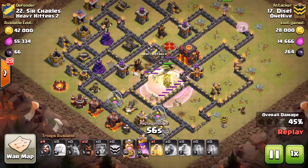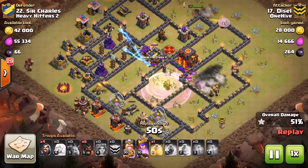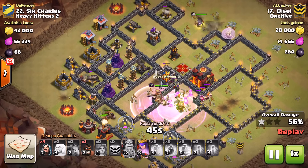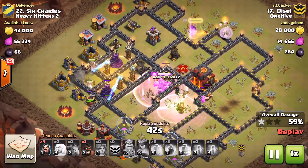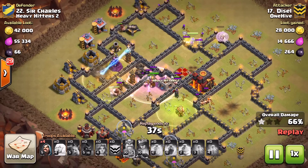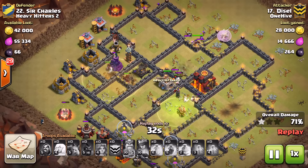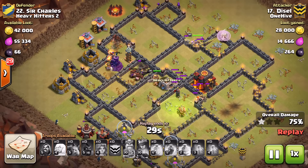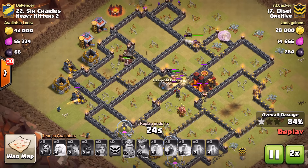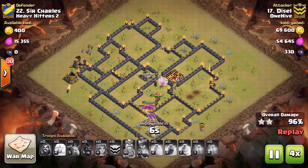He's got 16 hogs and he's being patient — less than a minute left with only 45% of the base done, and he takes the rest out in under a minute. The double giant bomb set goes off, hogs moving through. The only real threat left is that tesla farm, X-Bow, and wizard towers — he just heals it up and sends most of his hogs right in. The king does some tanking so they're not all targeting the hogs. Hogs work their way through steadily, get that last defense — boom, three-star. Nicely done, Diesel.